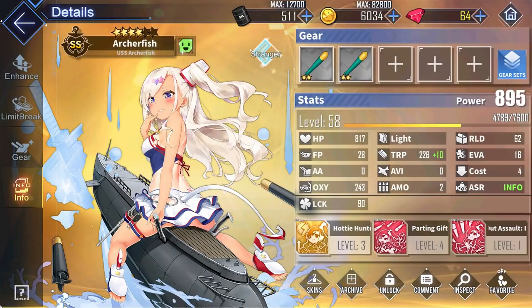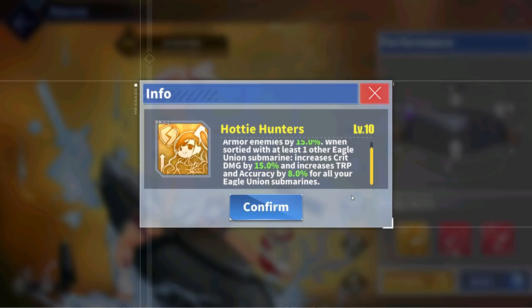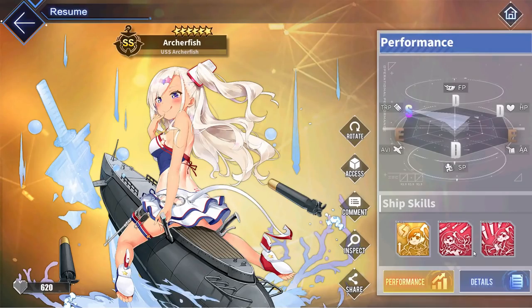For the next super rare ship, we have Archerfish. Unlike most submarines, the addition of Archerfish is actually pretty important, as she creates a strong Eagle Union submarine fleet with Albacore and Kavala. Archerfish's skills act similarly to an Ironblood Wolfpack buff. Her yellow skill — referencing how she sunk Shinano — increases her own damage against heavy armor enemies by 15%, and if sorted with at least one other Eagle Union submarine, provides a buff of 15% crit damage as well as 8% torpedo and accuracy to all Eagle Union submarines. She also increases her own oxygen by 20% and fires a torpedo barrage when she resurfaces and when she leaves battle. While this Eagle Union submarine fleet isn't quite as strong as the Wolfpack yet, it has great potential.